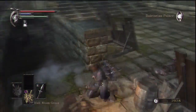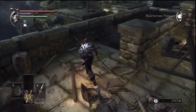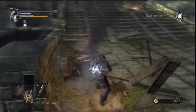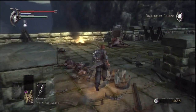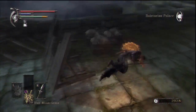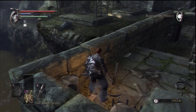Enemies have less health, or we do more damage - I can't remember which way around it is, but either way it works out basically the same thing. And that gate is open - it's gonna lead us to some stuff that we'll check out in probably the next episode.